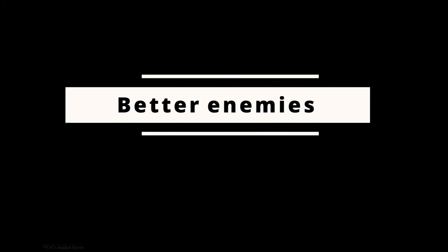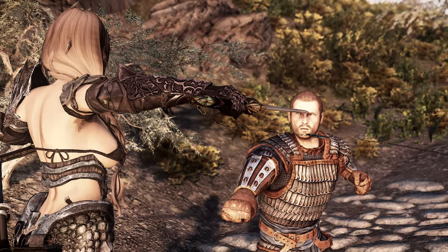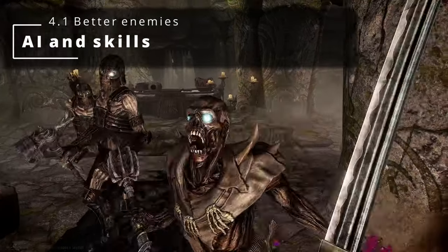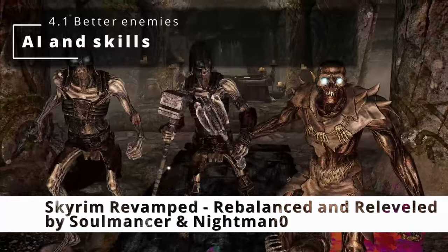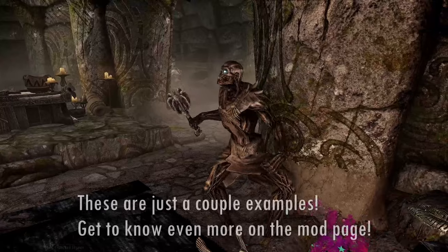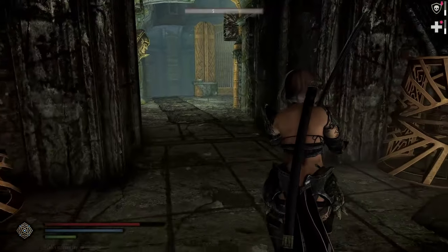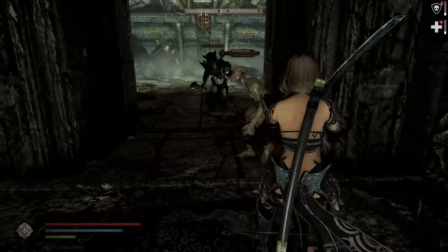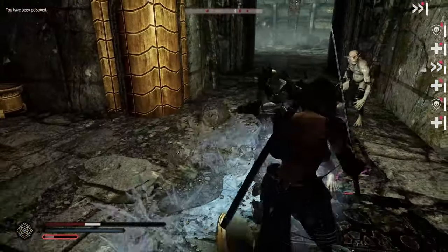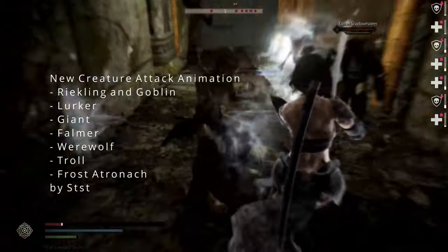Let's make enemies better, more diverse and more unique. AI and Skills — to overhaul the AI I use Skyrim Revamped. It will even make it so that enemies can flee if they have low health. And enemies can be invisible. A third one appeared from nowhere, and that is very common with Skyrim Revamped installed.